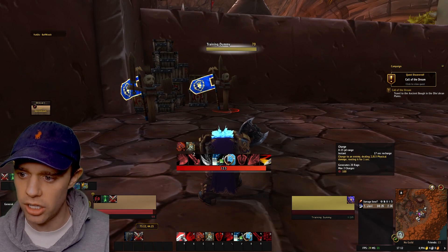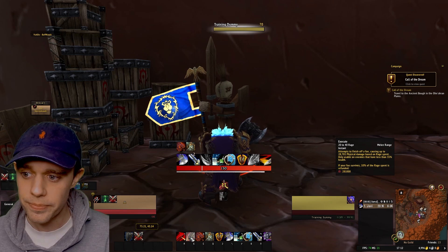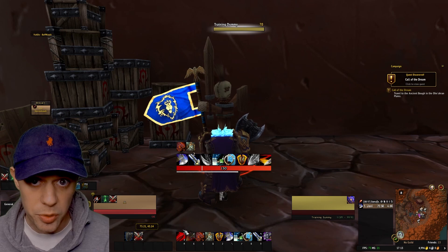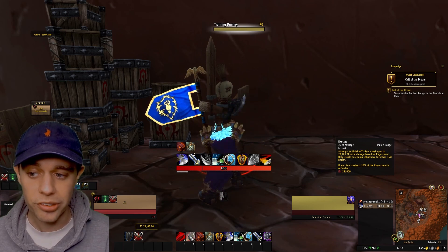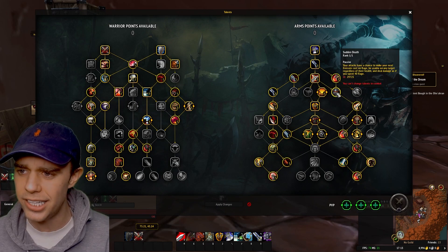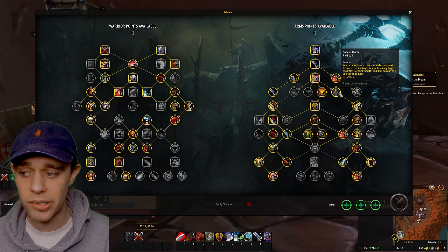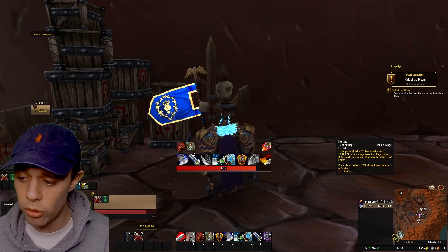Now let's look at the rotation. Number one on our action bar is Charge — we're going to use this whenever we're initiating combat. Second is Execute, which costs Rage and attempts to finish off a foe, dealing damage based on the Rage spent between 20 and 40, and it's only usable on enemies below 35% health. We also get a proc from the talent Sudden Death — your attacks have a chance to make your next Execute cost no Rage, be usable on any target regardless of health, and deal damage as if you spent 40 Rage, the maximum.